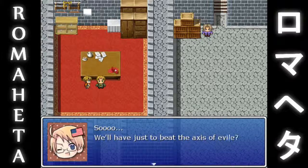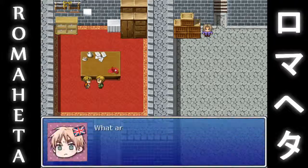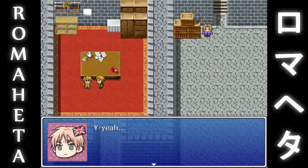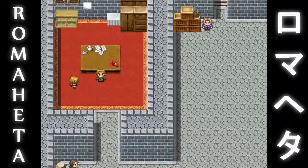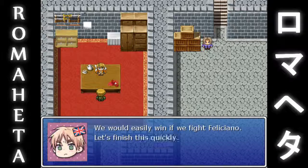So... we'll just have to defeat the forces of evil? I will be fine if I'm the hero! What are you going to do? Anyways, for starters, we'll go for the weak-looking Flimsyanna. And we're in the game! Graphic glitches like this are pretty common... and this! I know, it's also my first project.